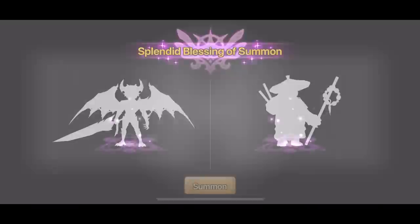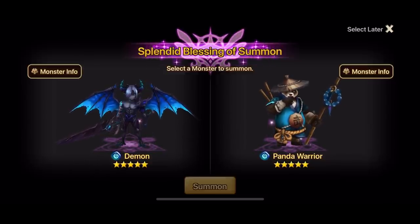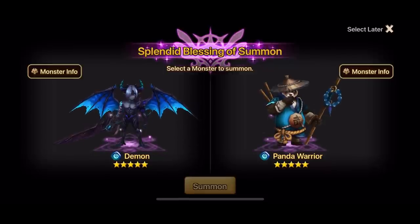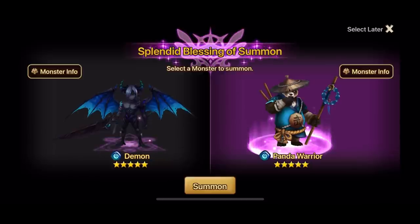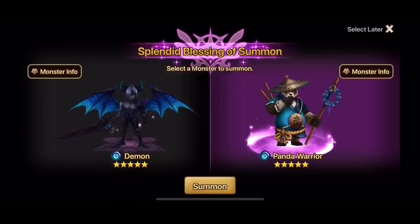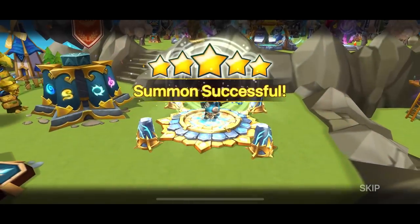We popped the Splendid Blessing of Summon with two dupes. We got one water demon — we already built three of those panda warriors, not sure if we need a fourth one. At the end of the day we can use more crystals because we're looking for runes that we haven't been getting from our R5 runs. We need to get another Splendid Blessing of Summon because we just popped it. So we'll go for Maulong anyway.